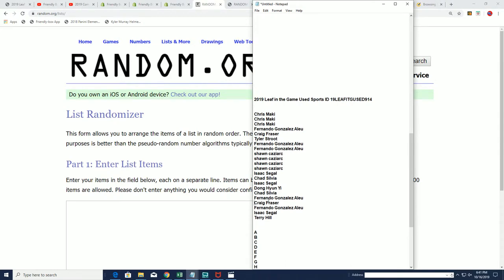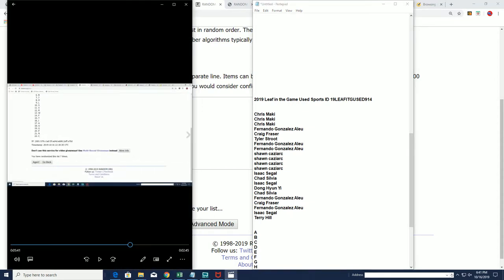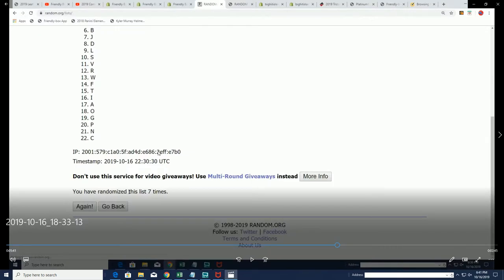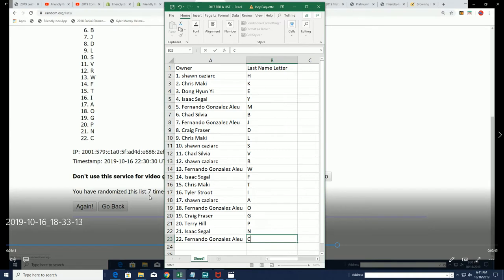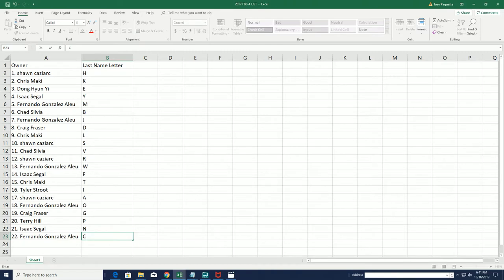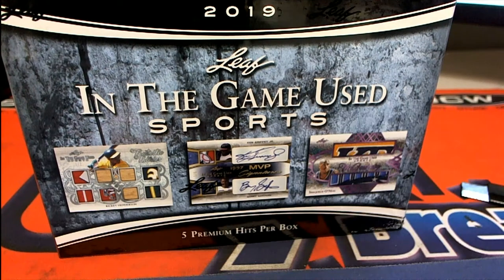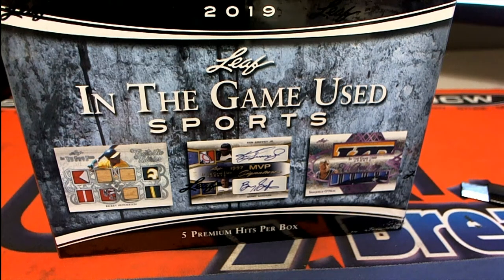We went ahead and randomized the owner names and we randomized the letters. After seven times through, we got our letter list. Here is that list right here — here are your letters in the break. After seven times through, we have everybody with their letter in this In The Game Used box break. Good luck everyone!